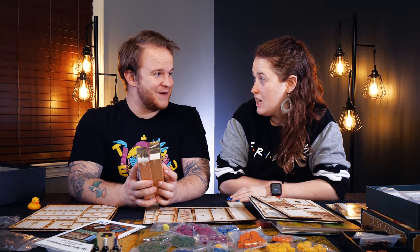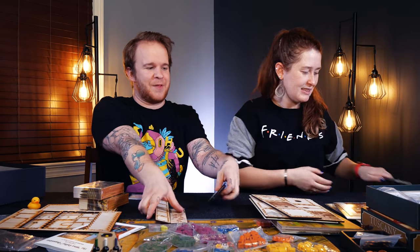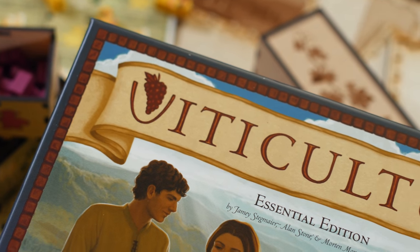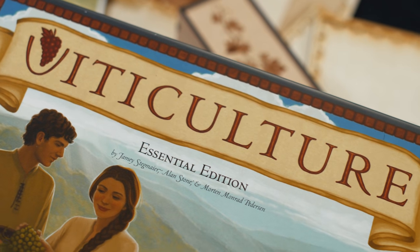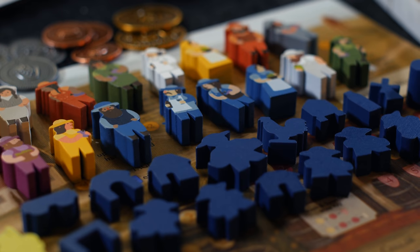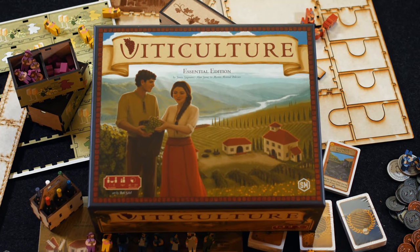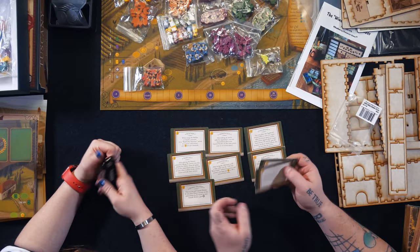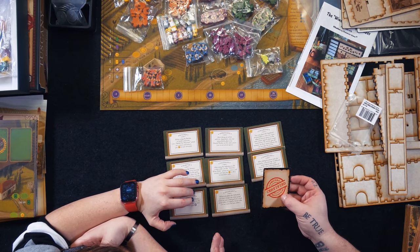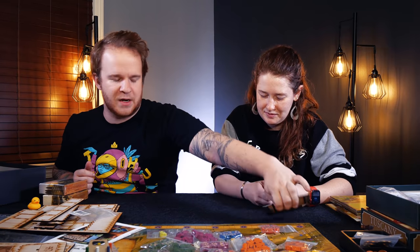The other thing we have: expansions! I didn't even know they existed — I thought Tuscany was the only expansion. We have not played with any of these little mini expansions. First, we have the special worker promo cards from Stonemaier Games. Your Ma and Pa each have special abilities, and these give you more: Builder, Apprentice, Vagabond, Martyr, Salesman, Sommelier, Mama Grande, Alchemist, and the Storyteller. These are extra promo cards associated with each worker. Adds a little bit more variability — I always like expanding a game I enjoy.